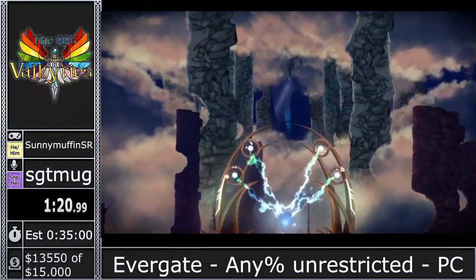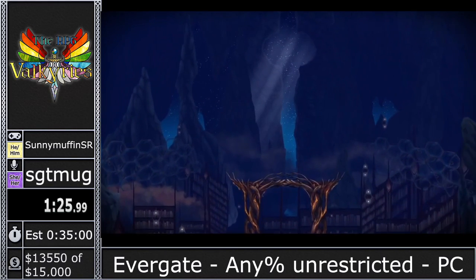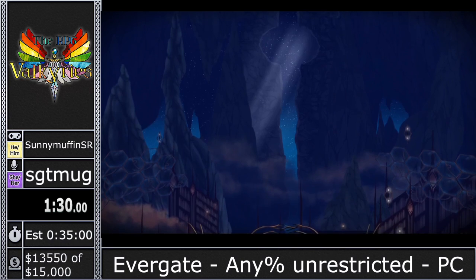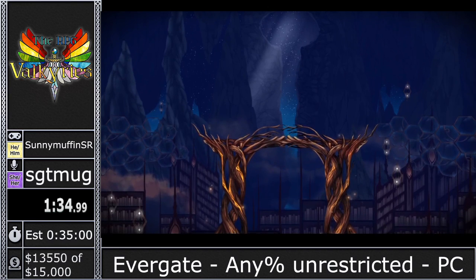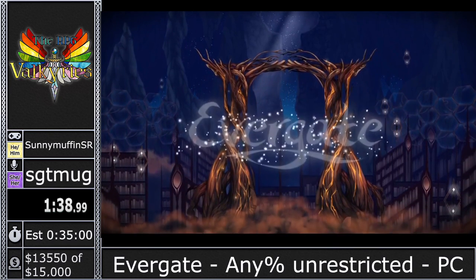That's the game's tutorial section. The game is structured with 11 different worlds to explore and I think it's like 76 different levels — 77 when browsing, but one is a cutscene level. We also have one boss fight, so we're just going to dive right into it.